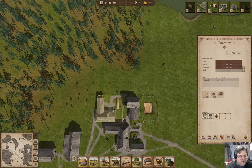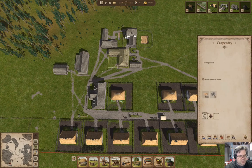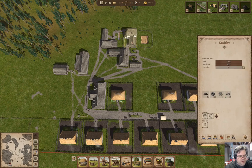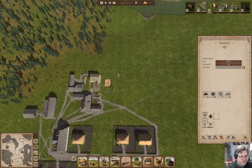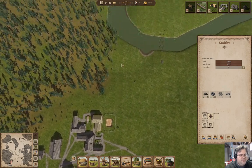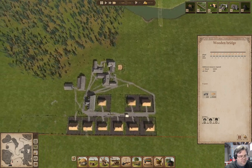We've got two guys working there. We've got one carpenter. We've got two people in the smithy. I think we can go down to one person in the smithy. Does that give us a fourth builder?